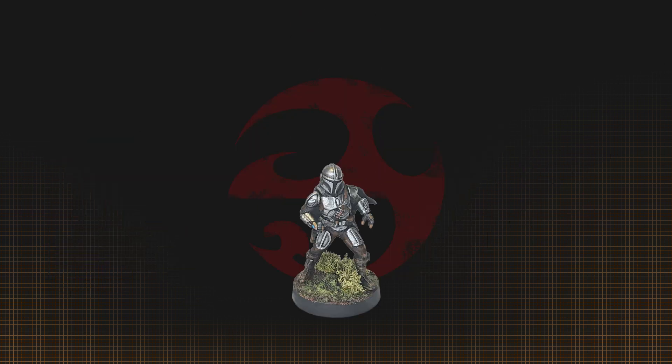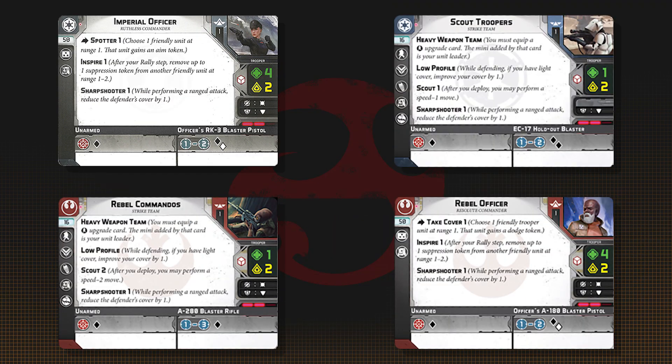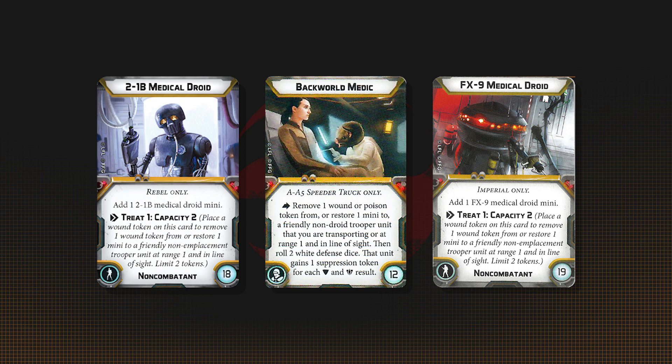Din plays well with other Mandalorians to help with threat saturation. Sabine and Boba are great choices who can keep up with Din. Din is a fairly expensive unit, so pair him with some cheaper units to keep your activation count up. Units that can heal can be very helpful since Din only has 5 health.